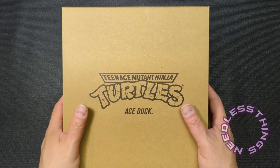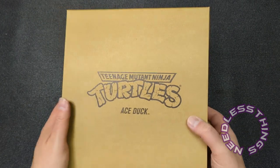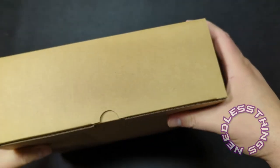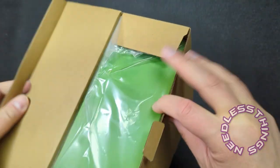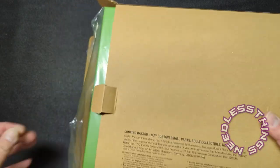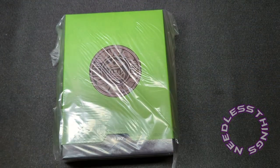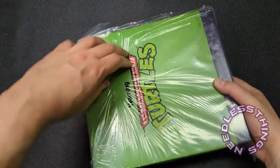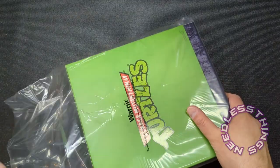Hey Phantomaniacs, welcome to day two of another Teenage Mutant Ninja Turtles week here on the Needless Things YouTube channel. Today we're looking at Ace Duck, who was one of my favorite Turtles figures when I was a kid. He had a real kind of adventurer — Indiana Jones, Baloo from TaleSpin — kind of vibe, and those cool wings. I'm dying to see how Super 7 handled the wings.